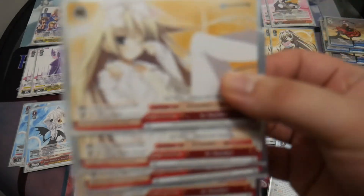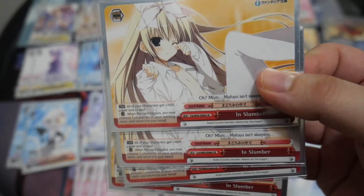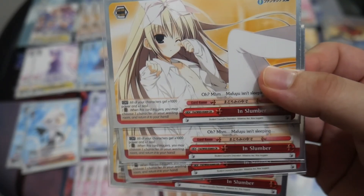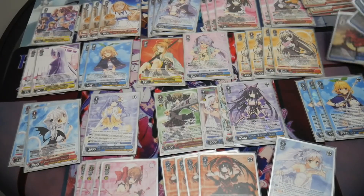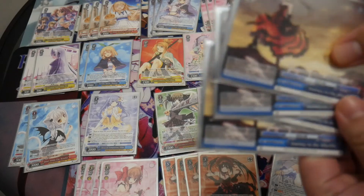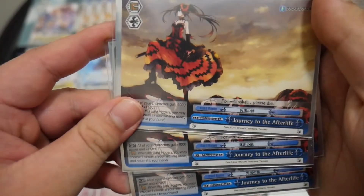The climax cards are four copies of In Slumber for your level one climax combo — it's on the door trigger, so you can salvage characters when you trigger check it. And four copies of Journey to the Afterlife, which is the gate climax for your level three finisher combo.